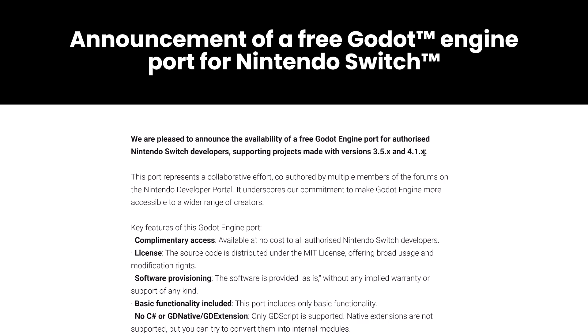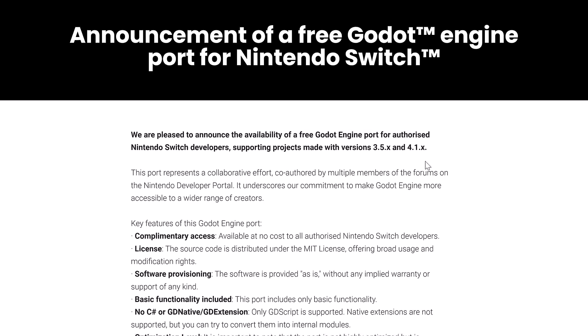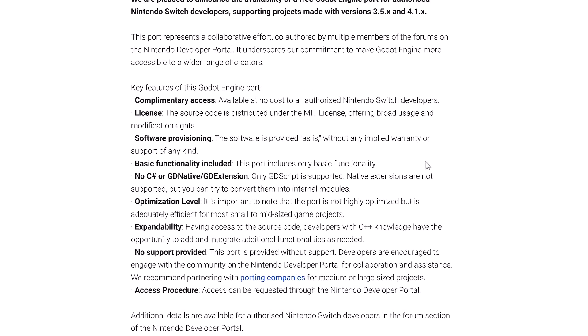I would love to link to it, but I can't, and I'll explain that as I go through this document. It's a collaborative effort co-authored by multiple members of the forums on the Nintendo developer portal. It underscores their commitment to make the Godot engine more accessible to a wider range of creators. The key features include complimentary access — it costs you nothing — and the source code is distributed under the MIT license, which is a very liberal open source license offering broad usage and modification rights.